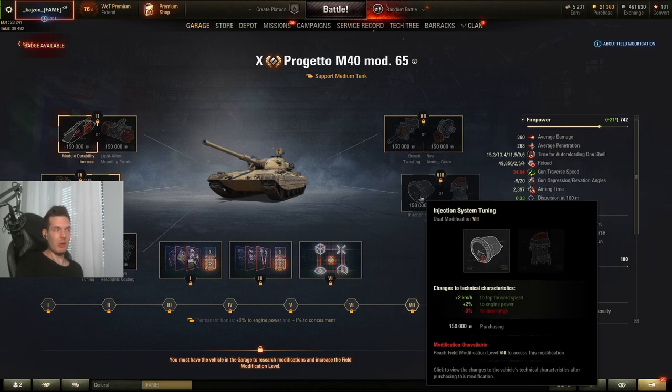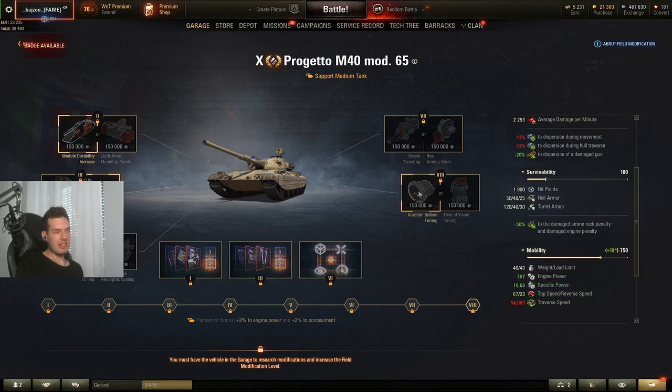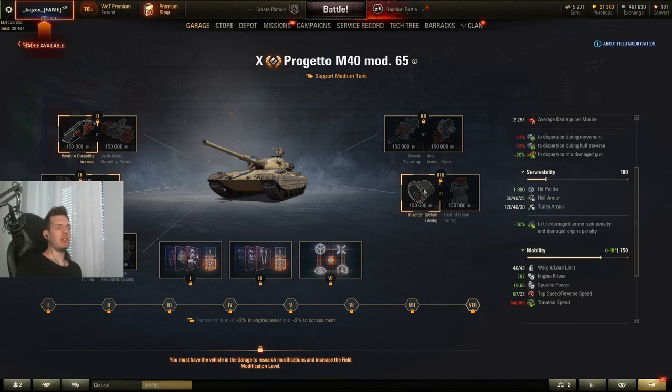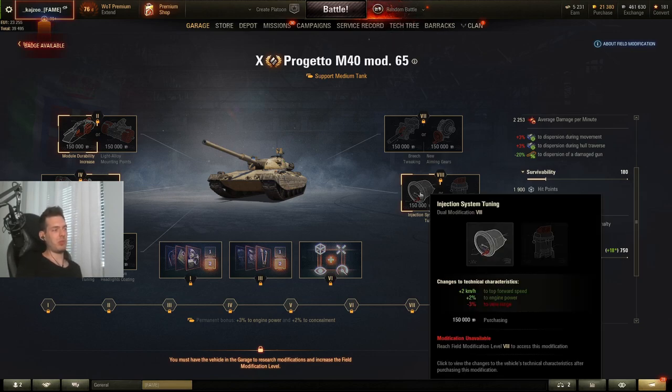On the speed modification — top forward speed and engine power at the cost of view range — this one speaks for itself. You gain plus 2 top speed which is really good for these tanks because you want to get into aggressive positions and clip your enemies out as fast as possible. Definitely take the left option here.